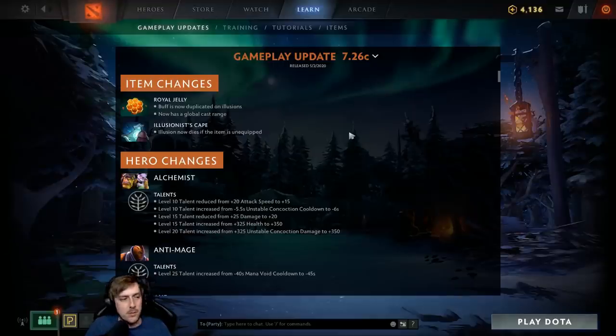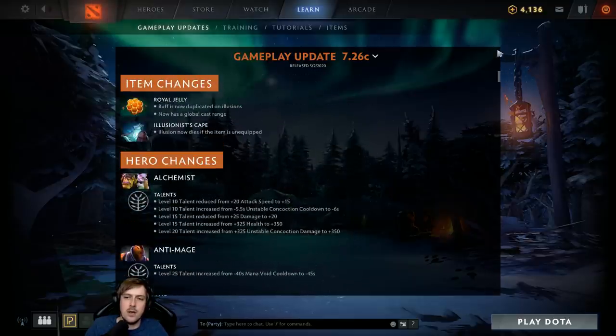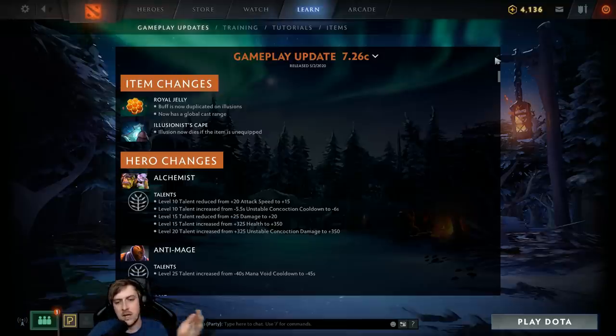This patch is actually not that big — it looks big because there are a lot of lines, but the most recent patch had all talents reduced by 20%. They probably did this because talents as a whole were a little too good, and heroes whose win rates dropped too much are going to get small buffs to bring their talents back in line or get tweaked in other ways.